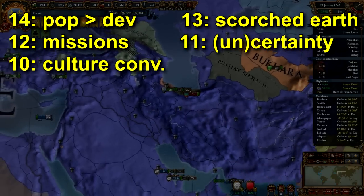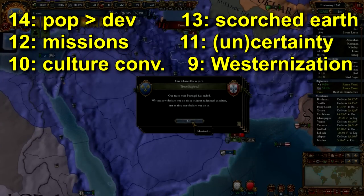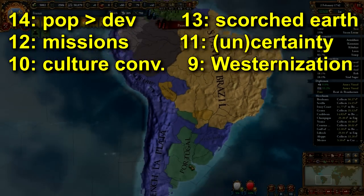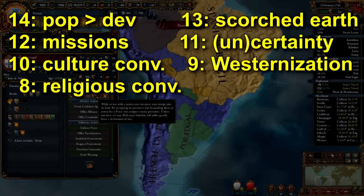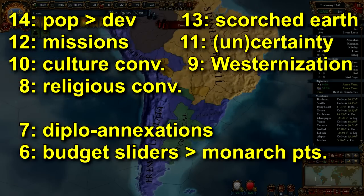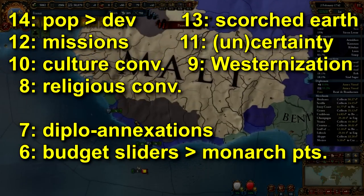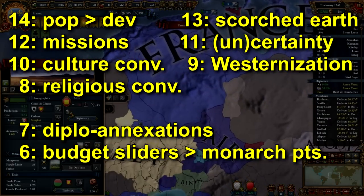Number 10: culture conversions made a lot more sense in EU3. Number 9: westernization is better in EU3 than in the current version of EU4, mostly because it's non-existent right now in EU4. Number 8: religious conversions were better in EU3. Number 7: diplo annexations made more sense in EU3. Number 6: EU3's budget sliders are better than EU4's monarch points. This applies to technology, income, war exhaustion, stability, and any number of things that points get invested into, versus the way you use your treasury in EU3.